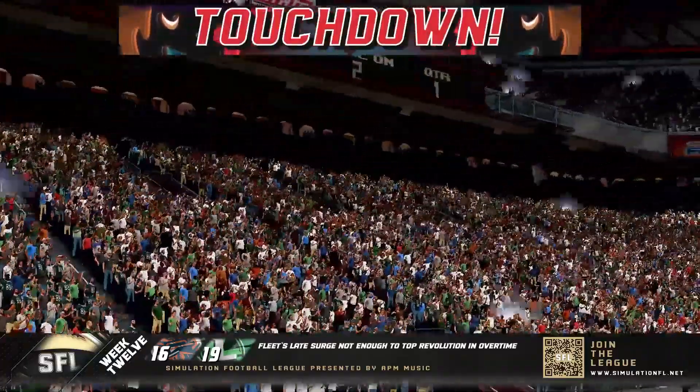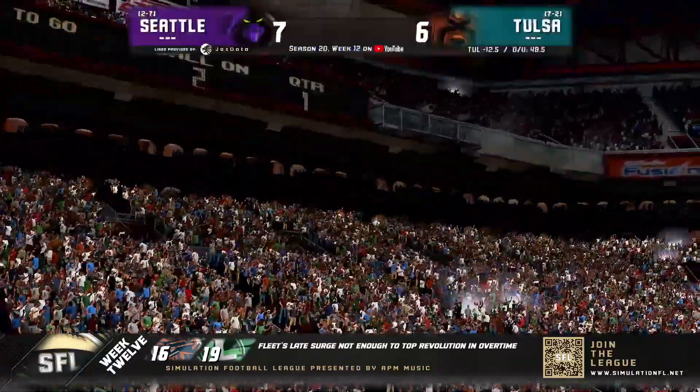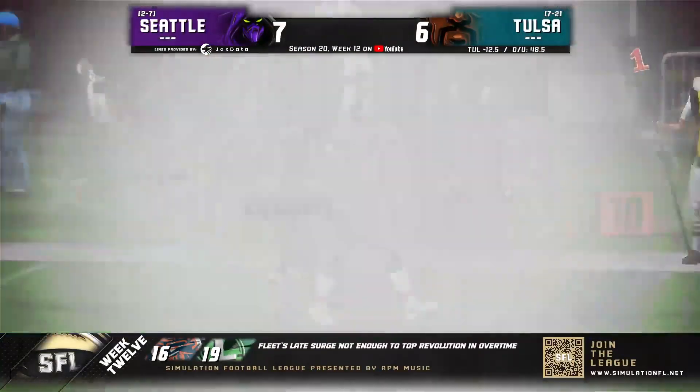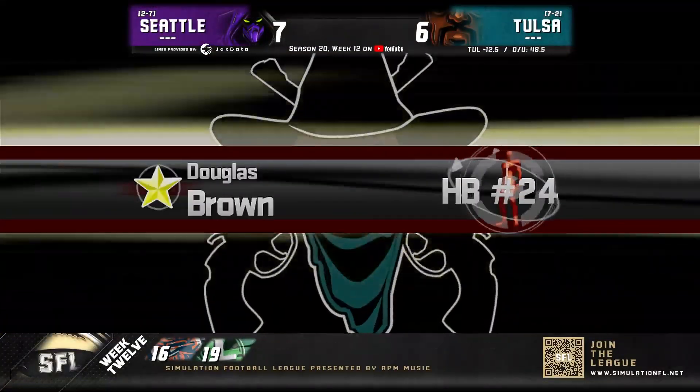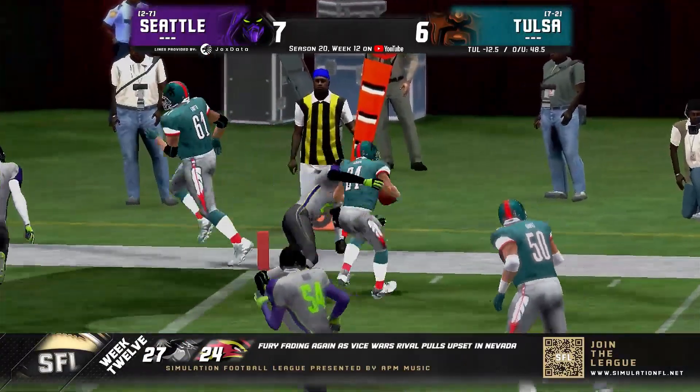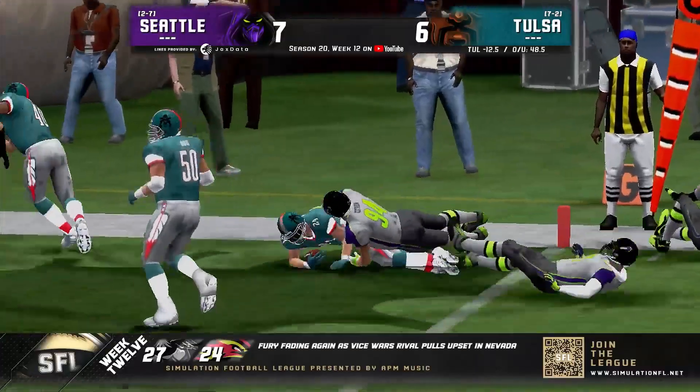Beautiful play by Douglas Brown. This is effectively Tulsa's bread and butter — you see this weak power I formation quite a lot from them. This time they throw a screen to Brown in the backfield. The blocker gets sent the other way and he puts a nasty spin move on that corner out there.